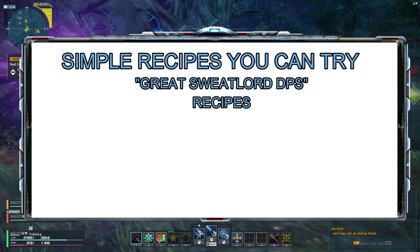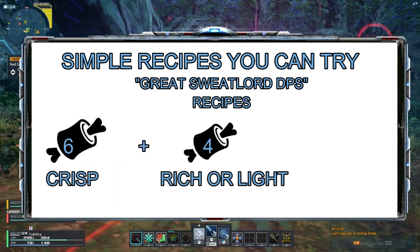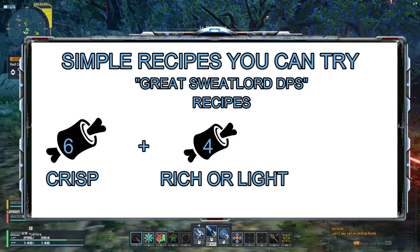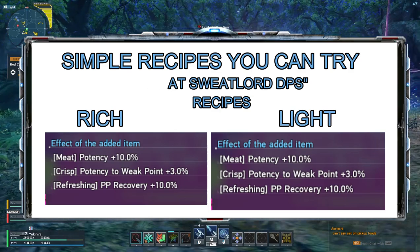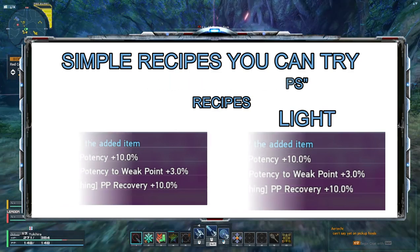Next, here are some damage-heavy food recipes: 6 crisp meat, and then finish it off with either 4 rich meat or 4 light meat. They will provide you these stats, and it's up to you if you would value PP consumption or PP recovery.